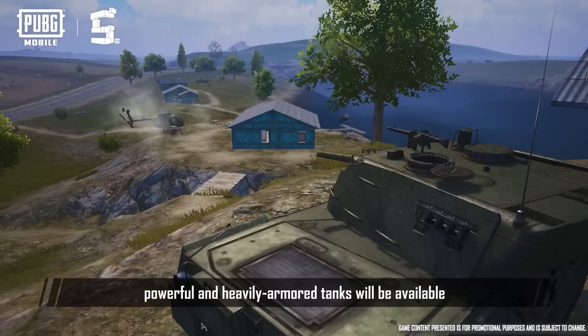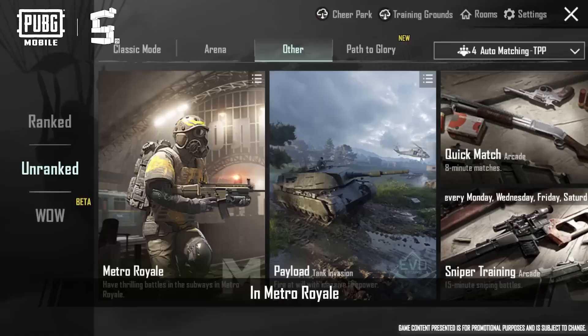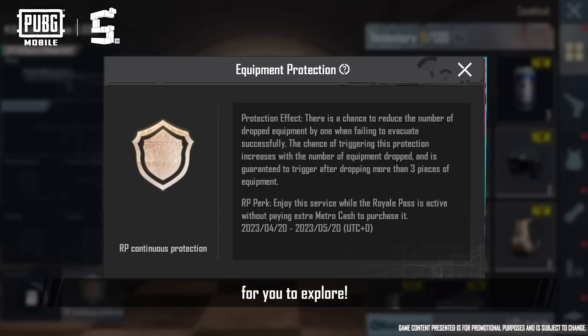In Payload, powerful and heavily armored tanks will be available — drive them into battle. In Metro Royale, there will be loads of updates to items and mechanics for you to explore.